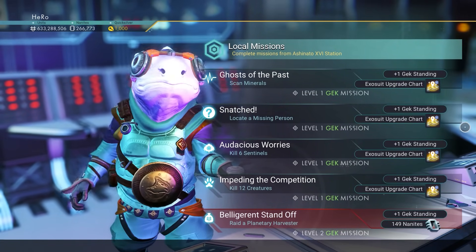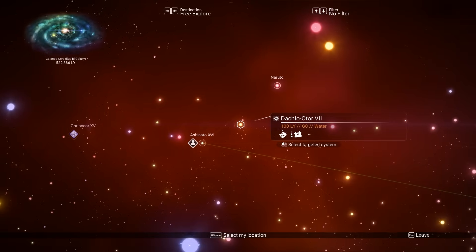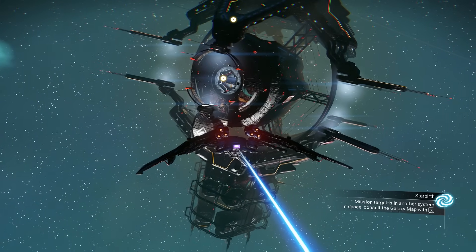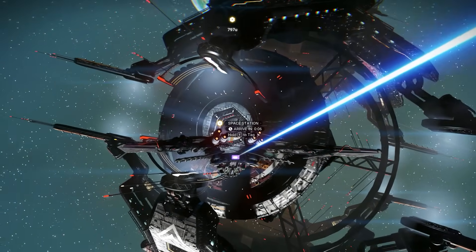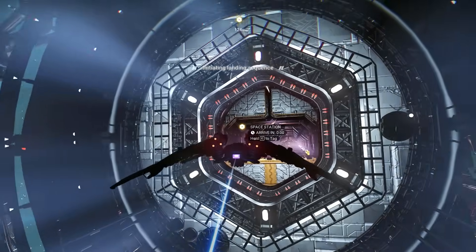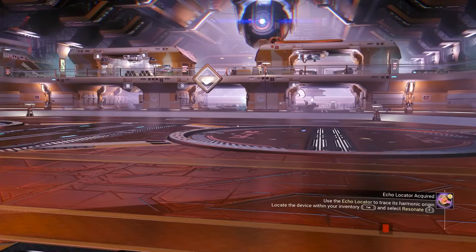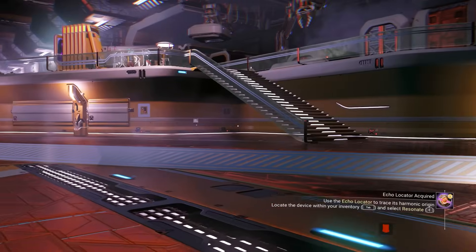Each system has its own unique space station. If we go to another system, it will look different — and you can see this space station looks way different and really unique. Each space station now has its own color; this one is yellow, and the other one was blue. Just to be clear, the Outlaw Station is still the same looking, and the Abandoned Station is still the same looking as well.